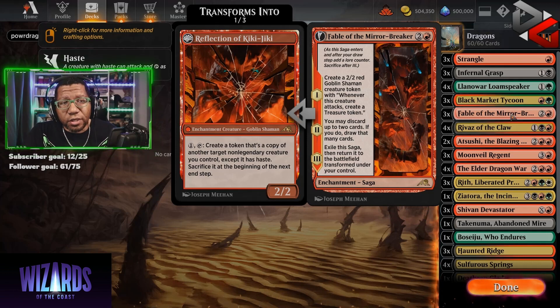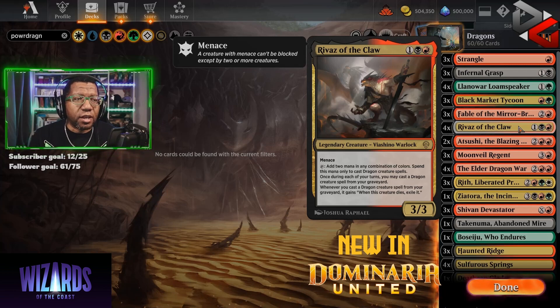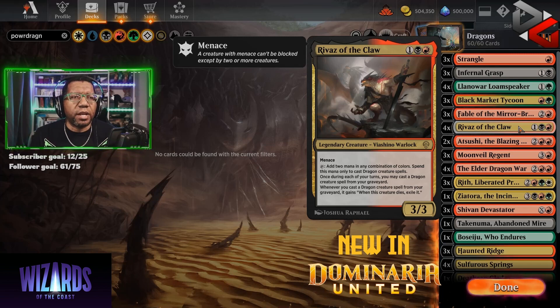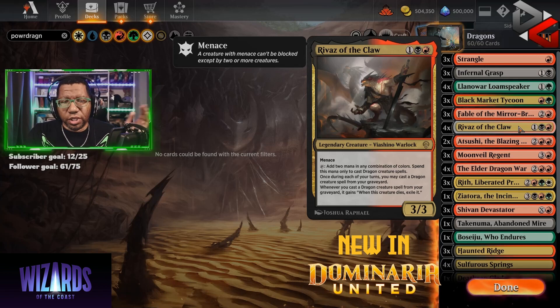We're playing three Mirror Breaker, usually just used for mana and filtering our cards. But the filtering works a little bit better now because we have Rivas of the Claw. So if we have to discard a dragon early on — say we're looking for that fifth land — Rivas can actually let you play dragons from the graveyard, which is kind of awesome. Rivas is a new card, it's three mana, 3/3, has menace in case you need to attack with it. You can tap it for two mana of any color, but it has to be spent to cast dragons. And if you've had dragons die or you're putting stuff in the graveyard, you can actually cast them. They will get exiled after they die the second time, but you don't really care at that point.